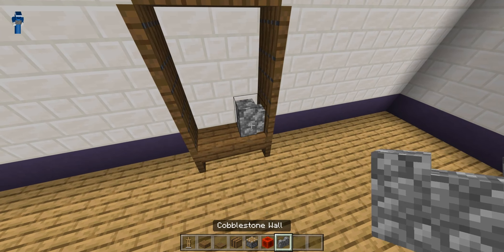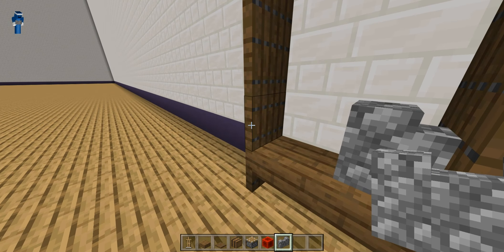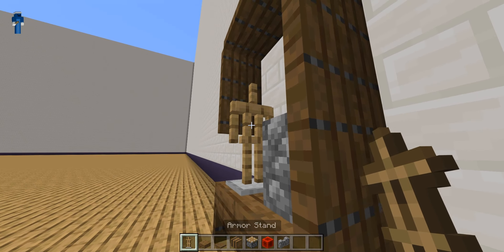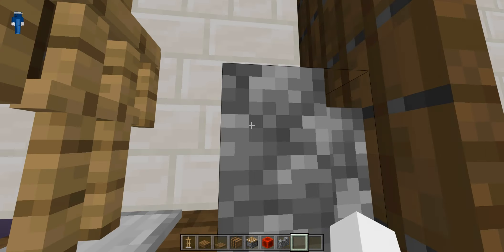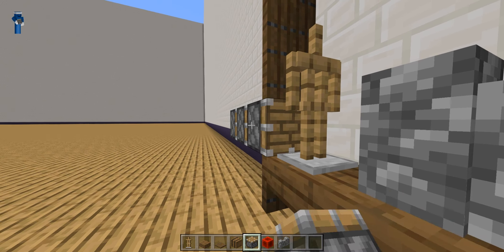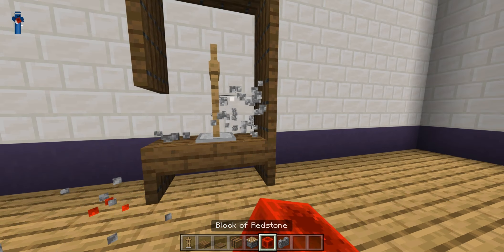Place a cobblestone wall right here. Break this trapdoor, place an armor stand, and make it so it's still. If you're on Java you don't really need to do that. Then get a piston and power it so that way it goes right up against the wall.